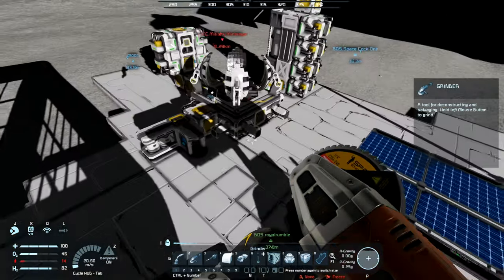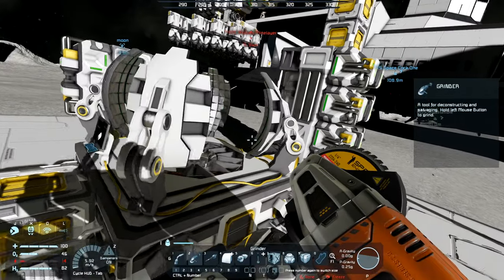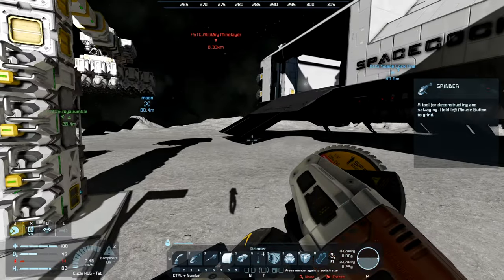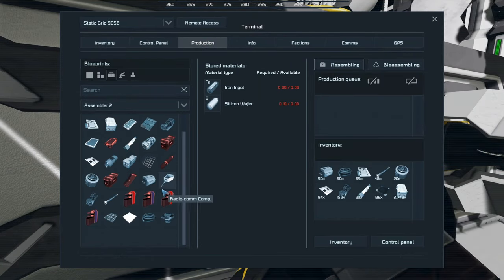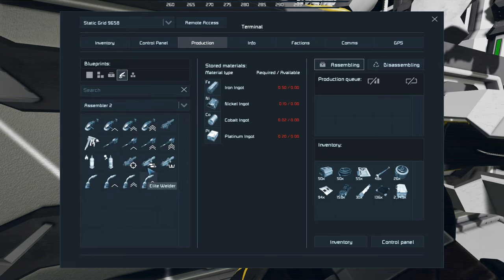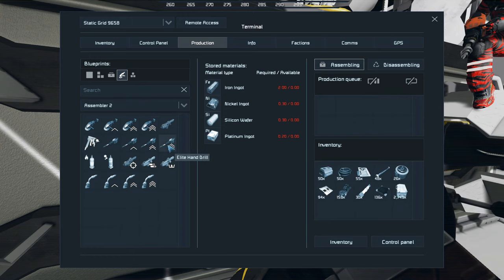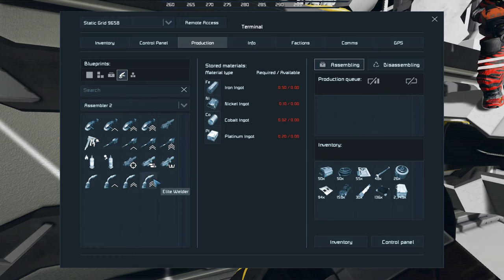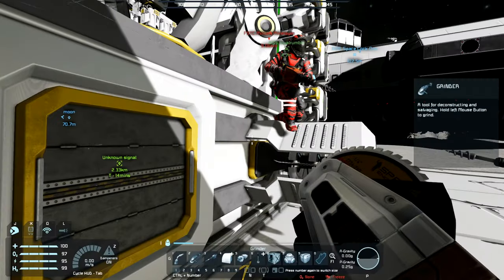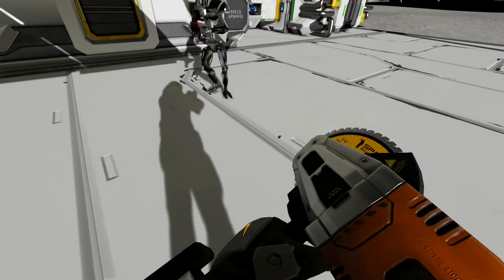So today, what we were thinking to do — we're gonna dig some platinum. Can you help us out, Cylon? Sure, I drilled some platinum before you guys arrived. So now we can build better tools: level 3 grinder, level 3 drill, level 3 welder. What's that sound? Okay guys, pick them up.